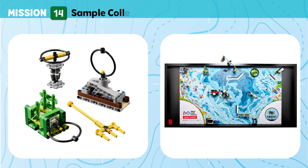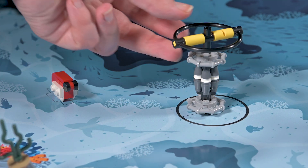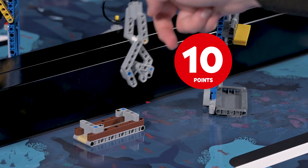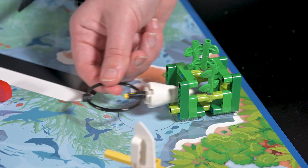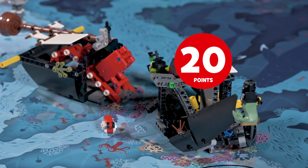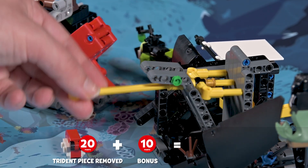Mission 14: Sample Collection. Collect samples and artifacts from different locations in the ocean so they can be analyzed by scientists in the lab. Points are scored if the water sample is completely outside the water sample area, if the seabed sample is no longer touching the seabed, if the plankton sample is no longer touching the kelp forest, and if a piece of the trident is no longer touching the shipwreck. Bonus points are awarded if both trident pieces are no longer touching the shipwreck.